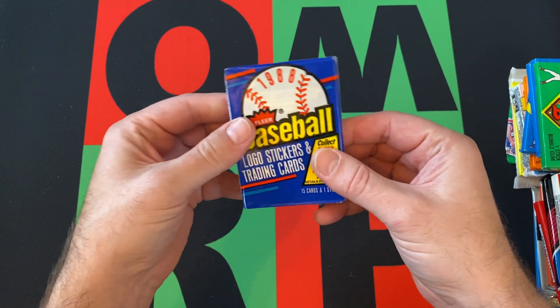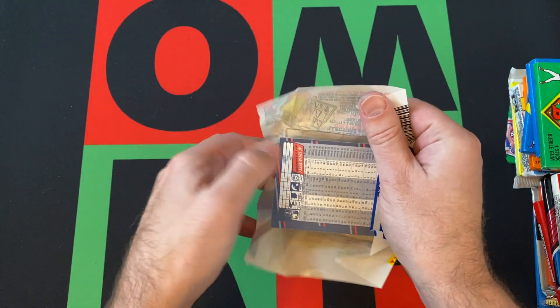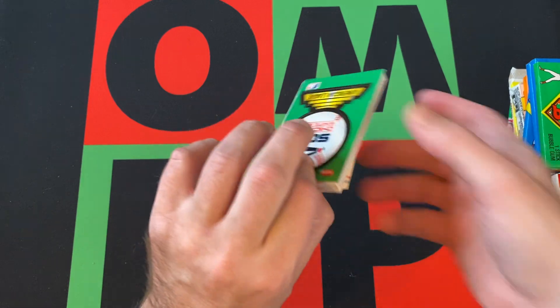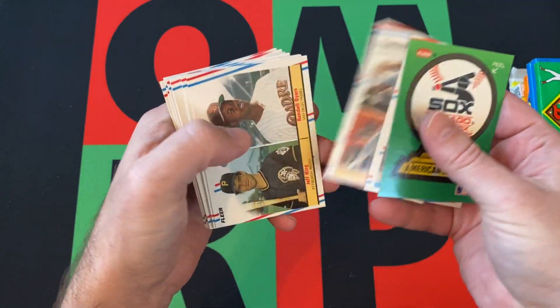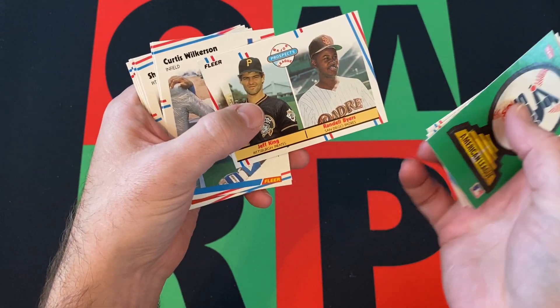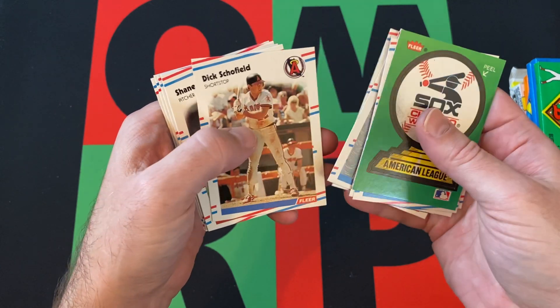88 Fleer — looking for Edgar Martinez, Ken Caminiti, Tom Glavine. We got Mitchell Webster, Frank White, Jeff King, Randall Byers, Curtis Wilkerson, and Ron Darling.